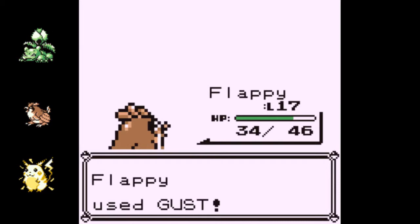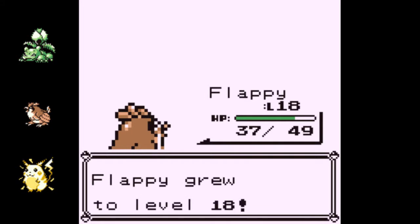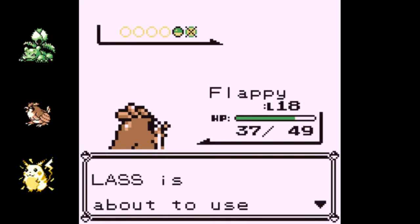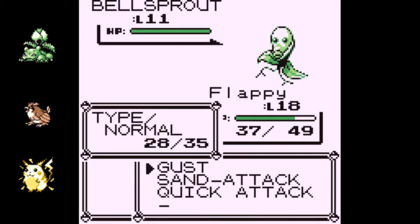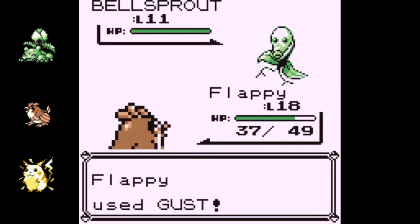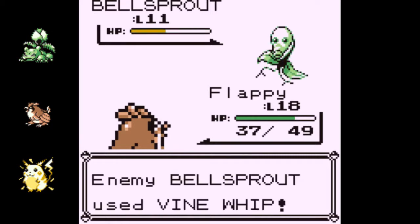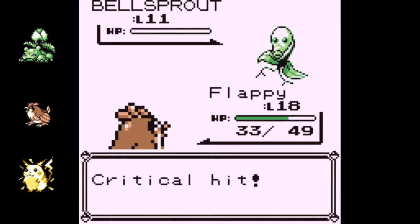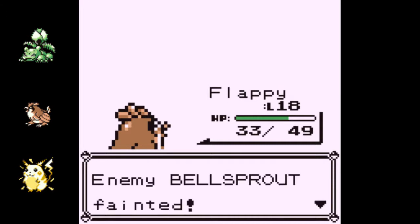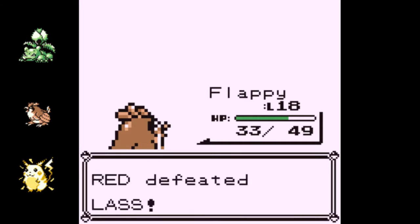Especially once you get to Gen 2 — they made all these cool new Pokemon for the Johto region in Gold and Silver, but a third of them you can only get in Kanto. Like where were they in this game? Did they just migrate over there? That reminds me of one of my favorite Gen 2 mons — Houndour and Houndoom — you can only catch them near Celadon City in Gold and Silver.